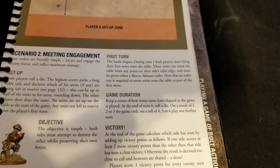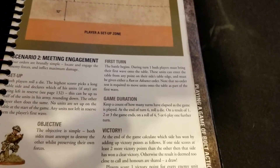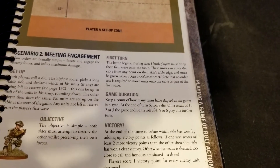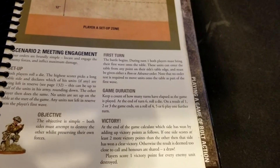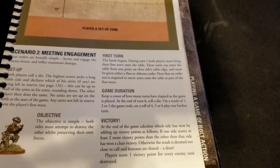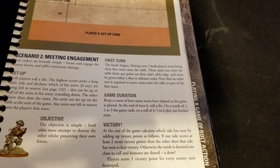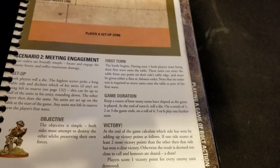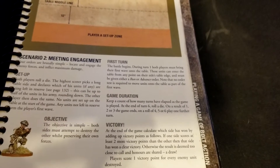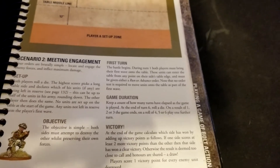Battle begins on turn one — both players bring their first wave onto the table. These units can enter from any point along their own table edge and must either Run or Advance, the two orders that involve movement. Importantly, no order test is required to move them onto the table as part of this first wave, so you know exactly what will be available to you on turn one.